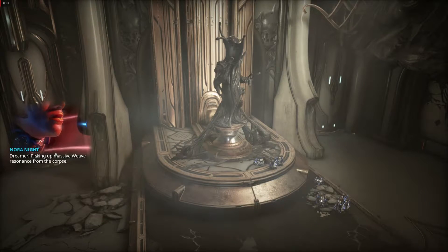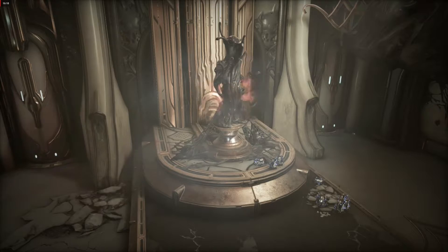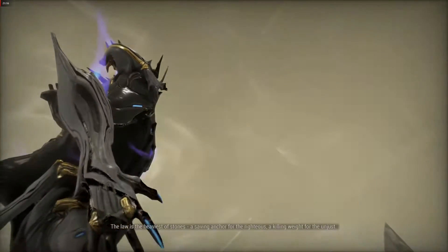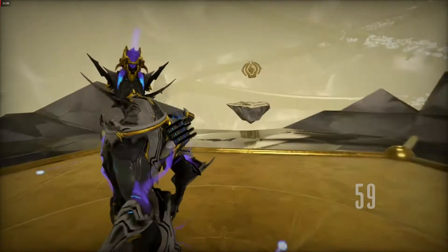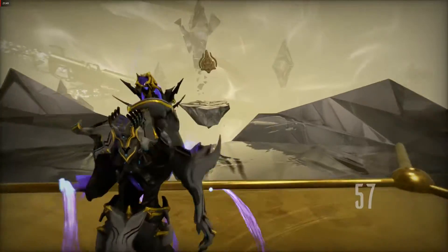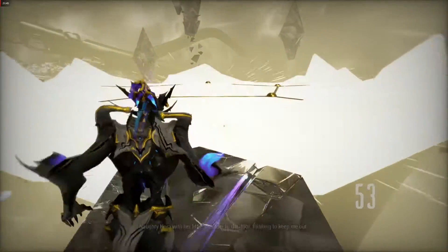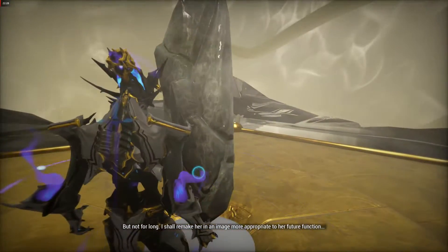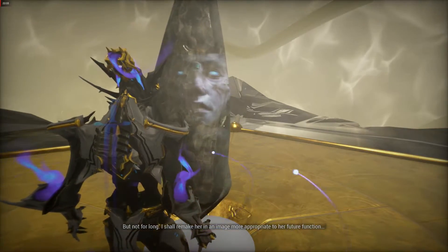After you've inspected all 5 evidence pieces, the statue in the middle of the room will change, revealing an Orokin figure. You will need to interact with the statue and spend 5 cephalite resonance in order to access the crime simula. Once in the crime simula, you'll have 60 seconds to step on the matching platform that matches the evidence you gathered throughout the act. After you've made it to the final platform, you'll need to interact with the pillar in the middle, which will trigger a cutscene before loading you into the boss fight.